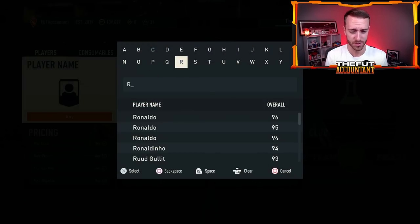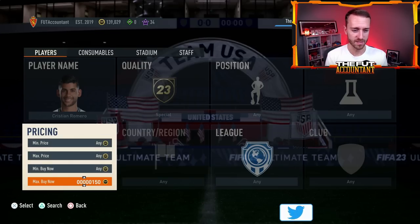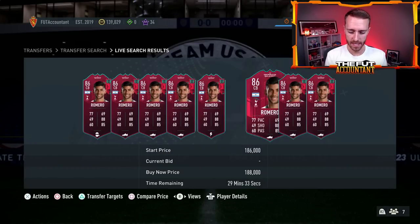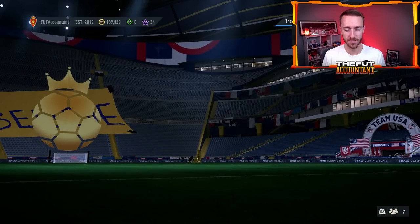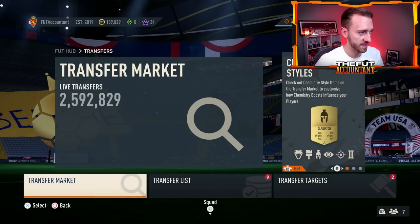The market is incredibly slow right now by the way. If you go and search somebody — like Christian Romero, who is rising in price around 190k — you click circle to go back out of your search and it resets. So EA messed something up with the market in the patch they released yesterday, and hopefully they're on that and fixing it.